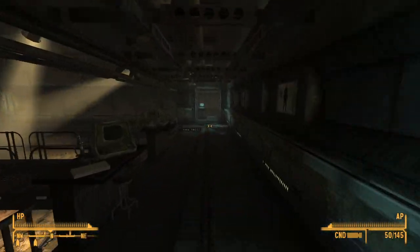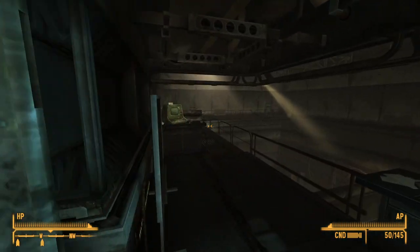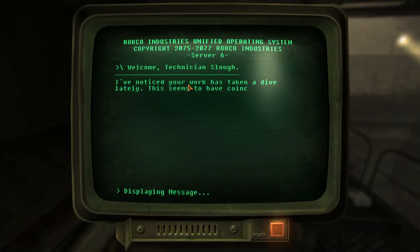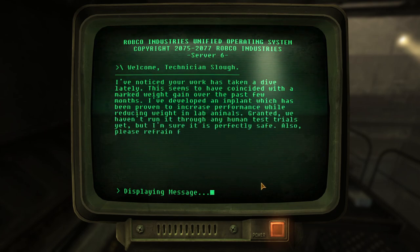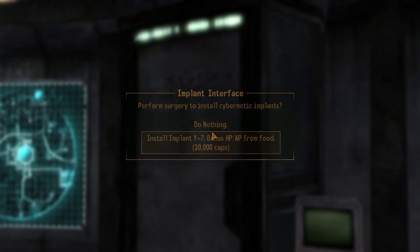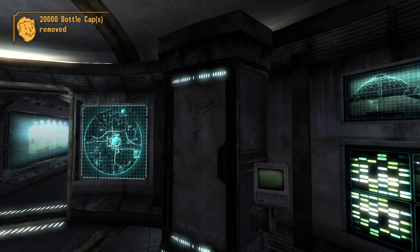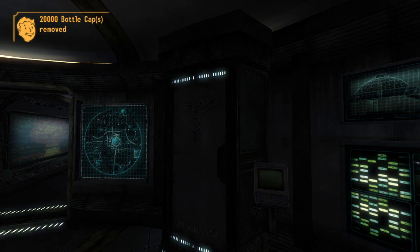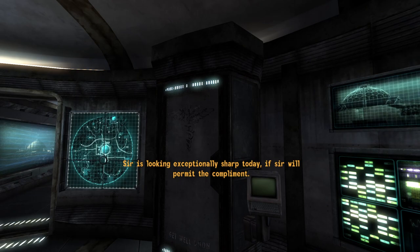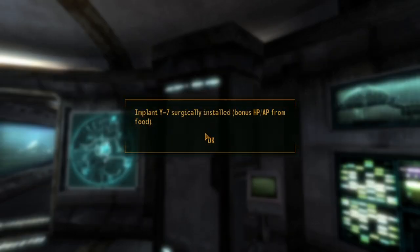Next up is the Autodoc Y7 Implant Upgrade. This upgrade can be found within the X13 Research Facility. From the last upgrade's location, turn around and head down the corridor, then take the right-hand door. Head forward through another door and on the left-hand side will be another terminal. The upgrade can be obtained after reading the first entry. Once installed, the upgrade will allow the Autodoc to implant the Y7 Implant into the player. The implant grants a health increase bonus of 5 points, as well as providing an additional 2 points of health upon the consumption of food. The implant costs 20,000 caps.